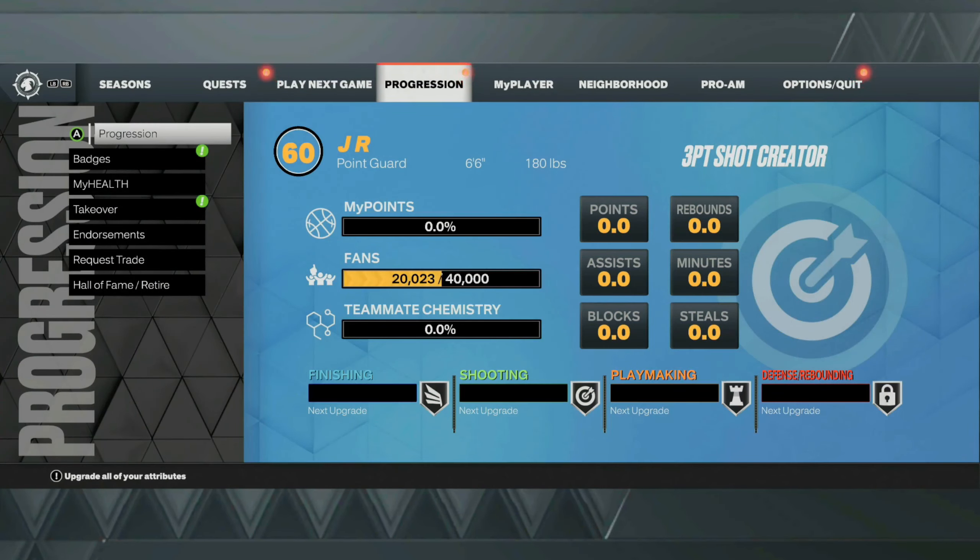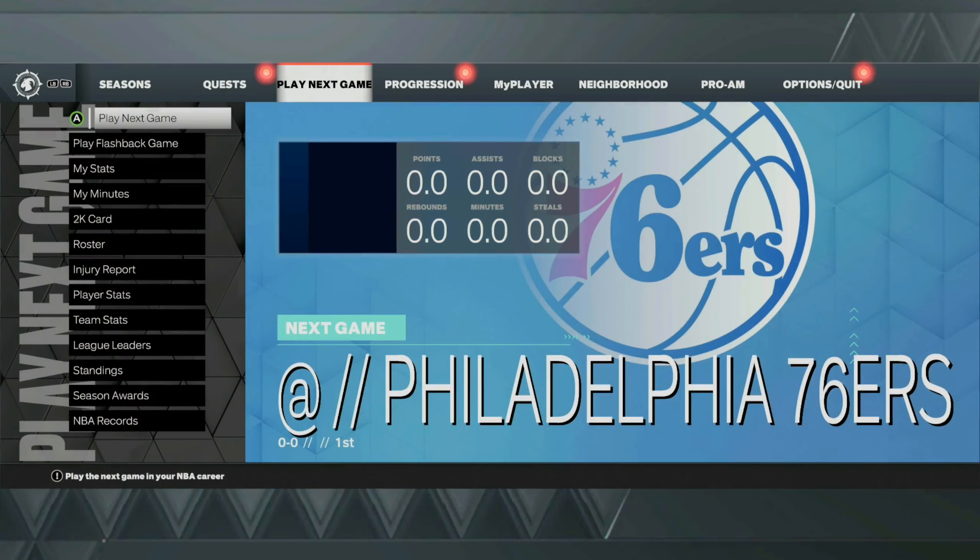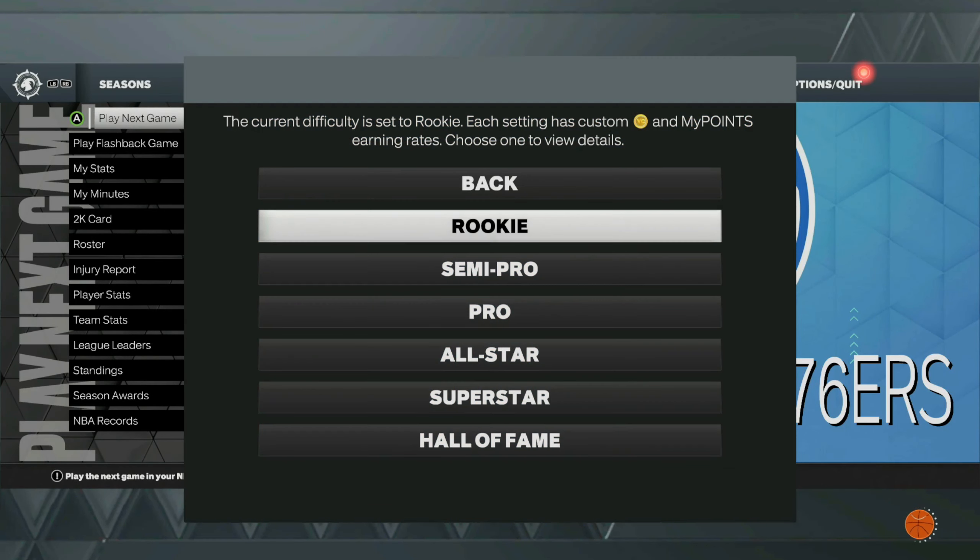Also, as you guys are doing this glitch, you'll be unlocking your endorsements. You should have this Mobile One endorsement unlocked after this first game, which will give you 6,500 VC once it allows you to pick up your VC check. So keep that in mind. Next, all you guys want to do is go ahead and load up your next my career game, and make sure this my career game is on rookie.